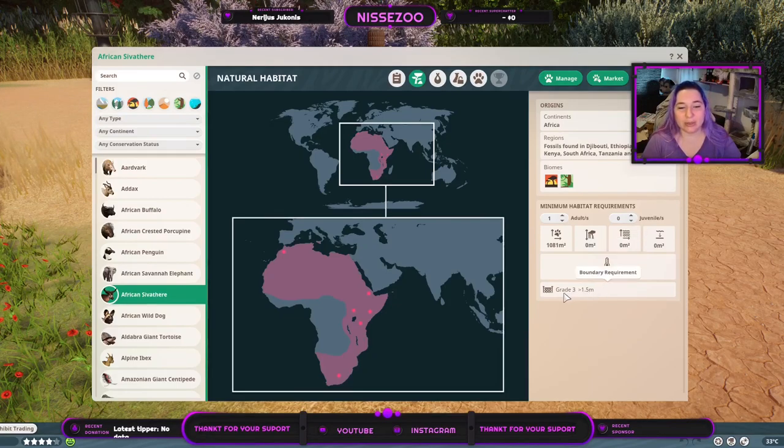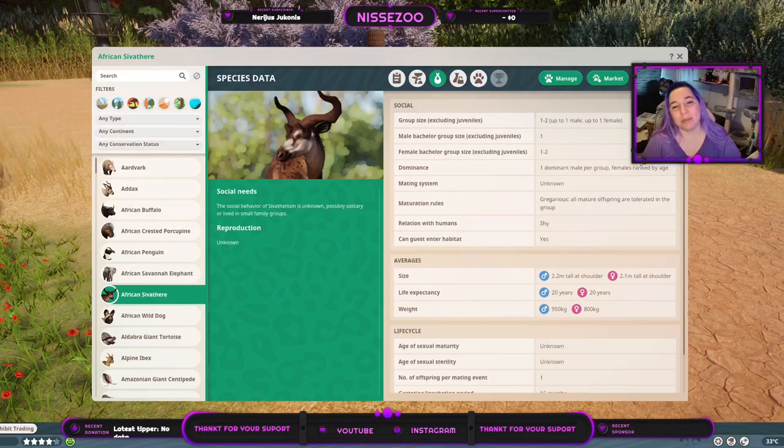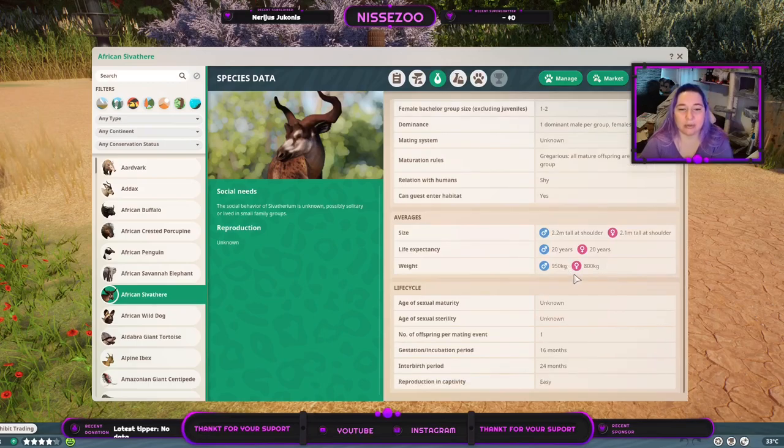They need 8 to 42 degrees Celsius and a grade 3 fence above 1.3 meters. Only one male and one female — my guess would be that this is still guesswork, but this is what the game assumes. Males always alone, but females can live in groups of 2. One dominant male per group, females rank by age. Mature offspring are tolerated in the group, but only 2 in the group. They are shy, and guests can enter the habitat. They grow to 2.2 meters tall — that's over 7 feet.